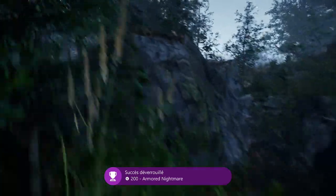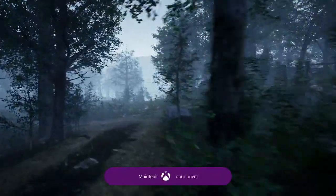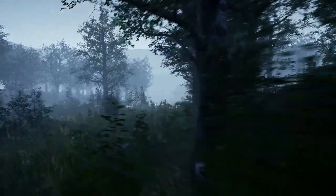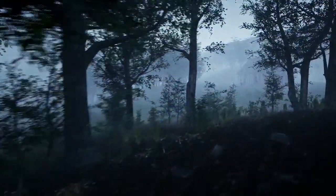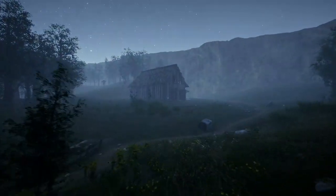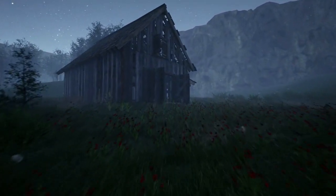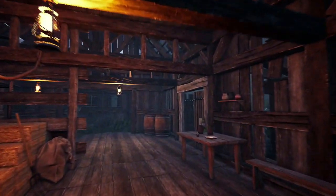Revenez un petit peu en arrière, continuez à suivre le chemin et essayez d'aller tout droit. Tout droit vous verrez donc la grange qu'on connaît bien. Dans cette grange, sur la table qui se trouve à l'intérieur, nous avons notre quatrième figurine. Et nous allons pouvoir débloquer le succès Walking Arsenal.